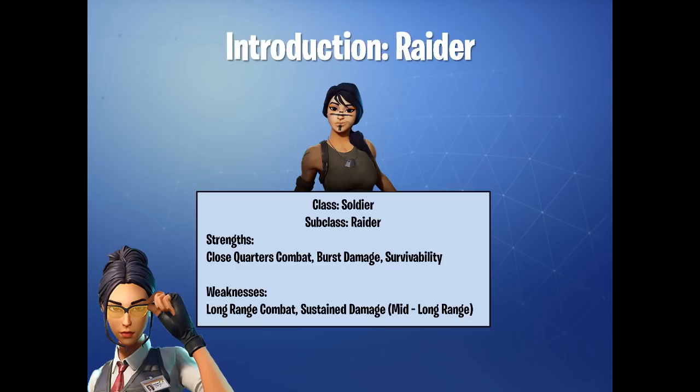As you can see over here, the Raider is actually a Soldier — the main class is a Soldier, but the subclass is actually called a Raider. So you don't call her the Raider Head Hunter specifically; there's Raider Rabbit, Jonesy, a bunch of different ones. You should just call it a Raider — basically a Shotgun Specialist.